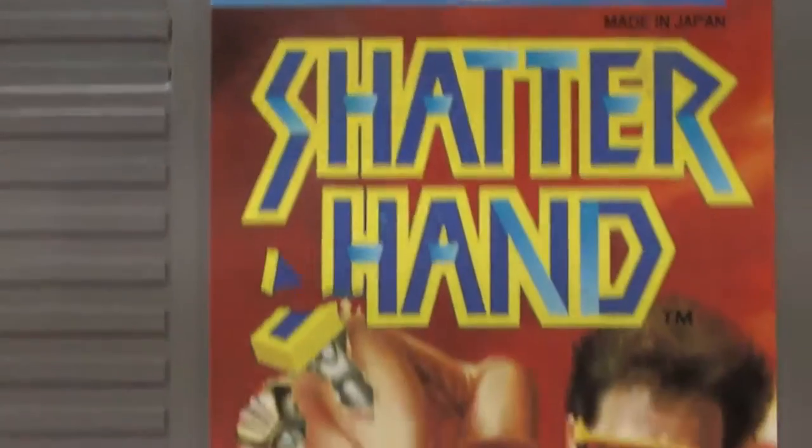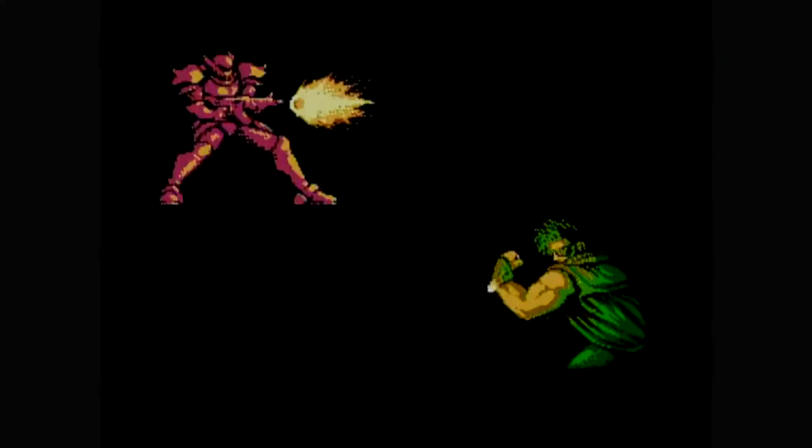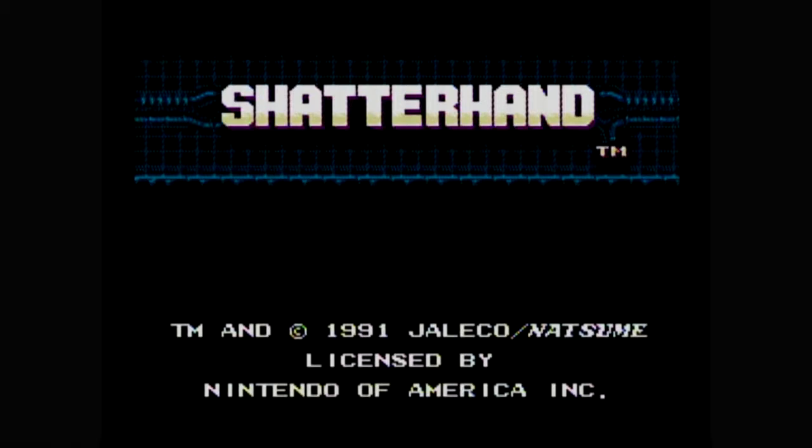Welcome to Classic Game Room. There are those who say you can't judge a book by its cover, but how about a Nintendo game called Shatterhand? Do you dare judge a dude with a metal fist and sunglasses like that? All things considered, that's some really good artwork, and those are some seriously righteous sunglasses. Because the future's so bright, he's gotta punch everything with his giant metal fist — in Shatterhand, a 1991 side-scrolling platformer for the Nintendo Entertainment System.